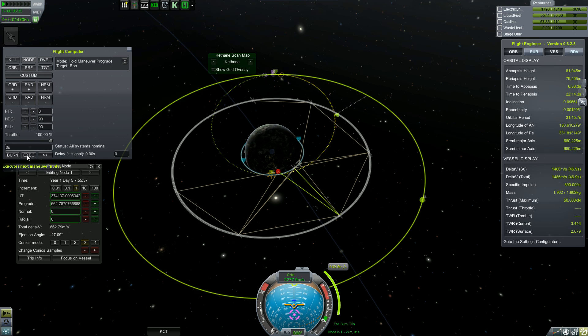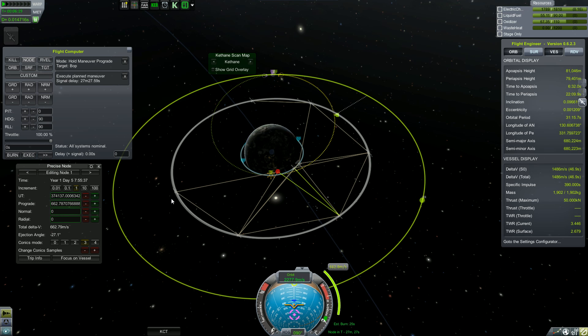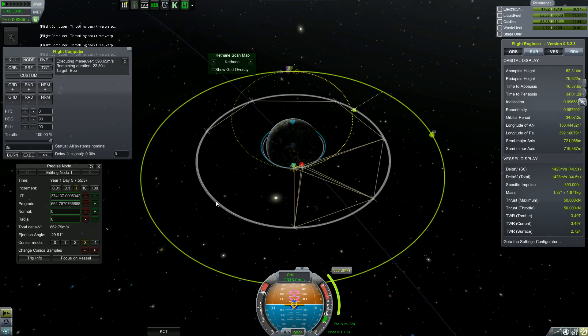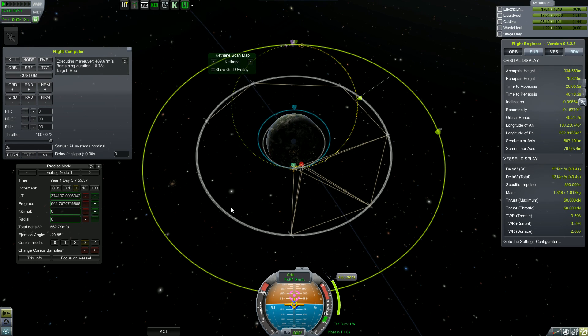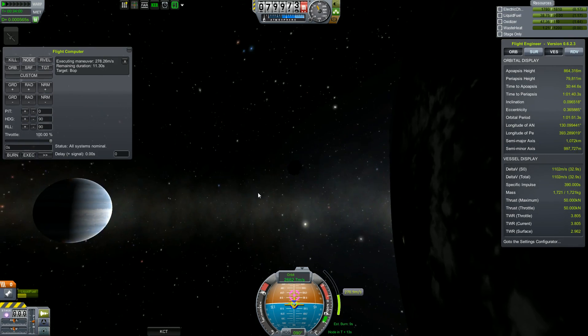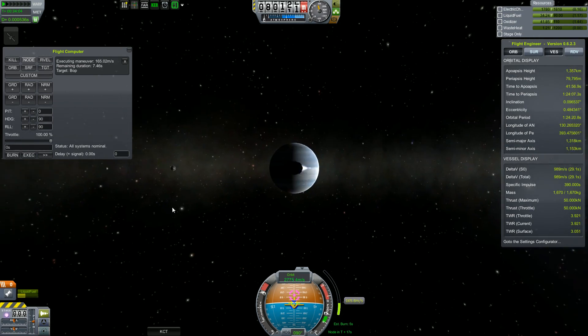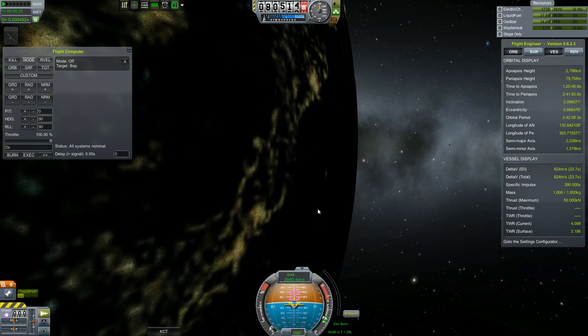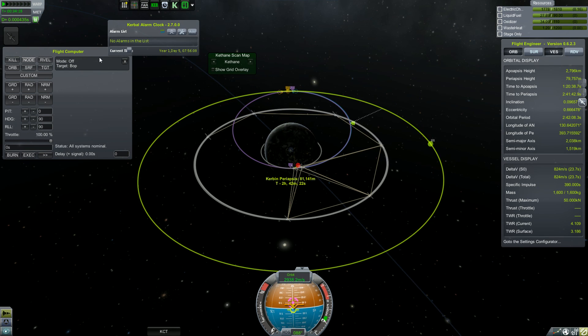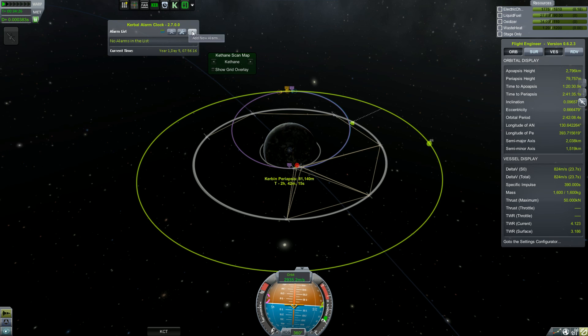So we have an encounter lined up. We point there — it's a 662 meters per second burn. We can let the maneuver node thing do it; it's only about a 15-second burn. We'll probably mess it up a little bit but it'll be fine enough that we can always correct it. We have a periapsis of 38 kilometers; I might get that closer as we get closer.